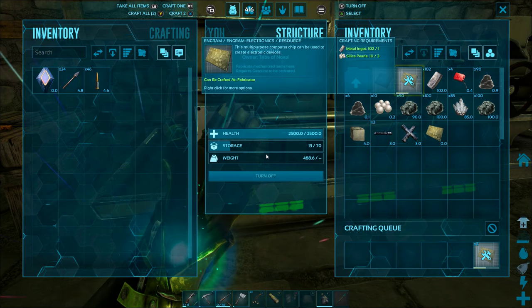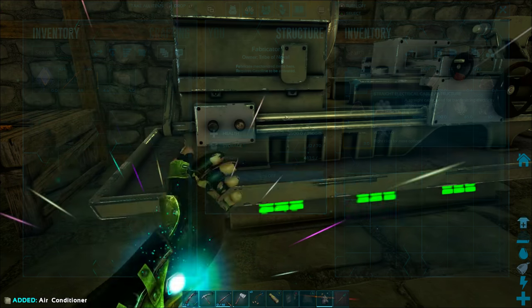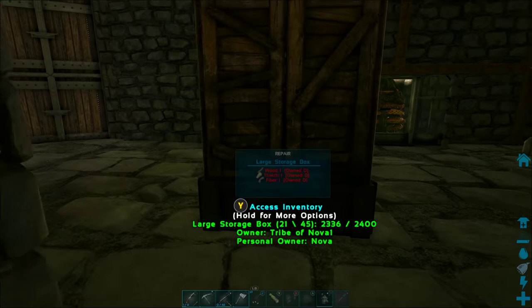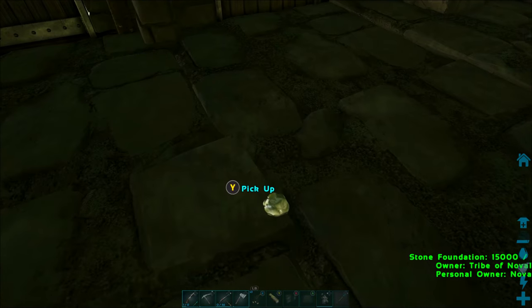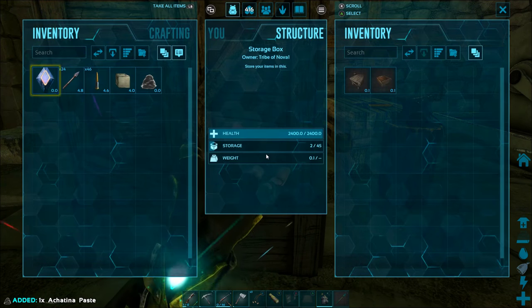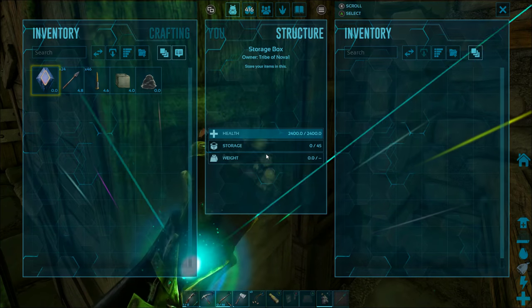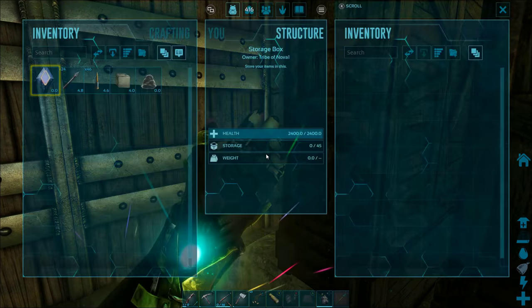I'm also going to make some electrical cables, because I want to extend my electric system and place an outlet right next to the air conditioner. I'll need a few more electronics to make the electric outlet, and a little bit of wood. One of the beautiful things about having a snail in your base is it just constantly produces cementing paste, and it's really easy to get.